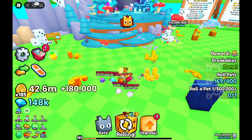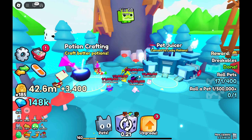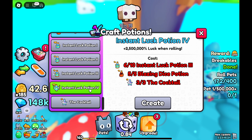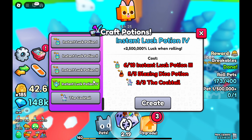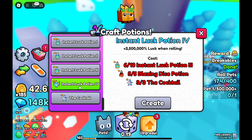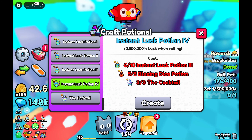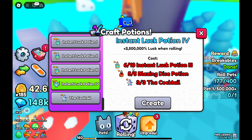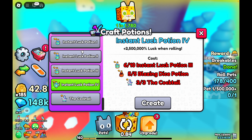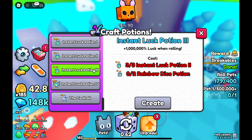Anyways, on to the other methods. The main method I want to talk about in this video is pet juicing and potion crafting. First, I'm going to talk about potion crafting. Potion crafting lets you create instant potion fours. To create an instant potion four, you need five blazing dice potion threes, some cocktails, and ten instant luck potion threes.